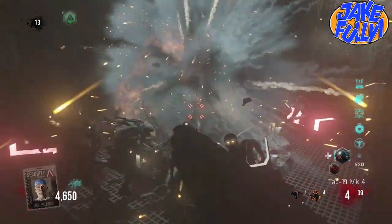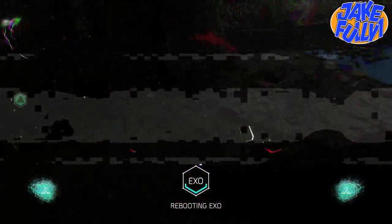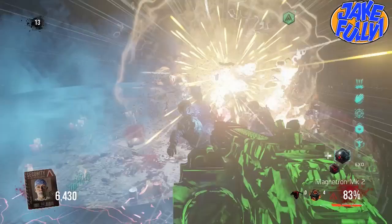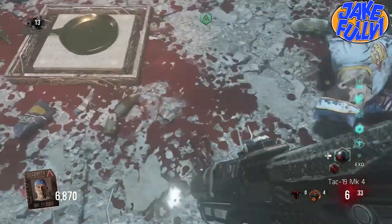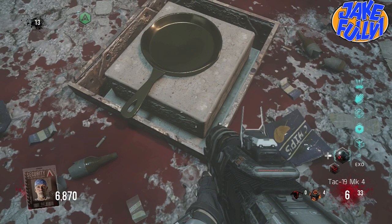Basically, you get into this room for step number two — and that's on my channel if you don't know how to do that. Step number three is basically killing zombies on top of the frying pan. And once it is done, when it's completed, you've killed the amount of zombies it takes for this to be complete. It will rise out of the ground.